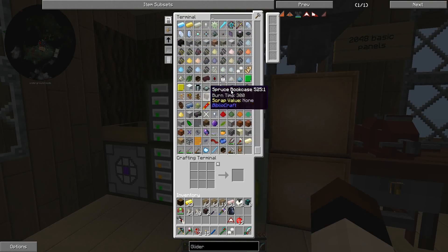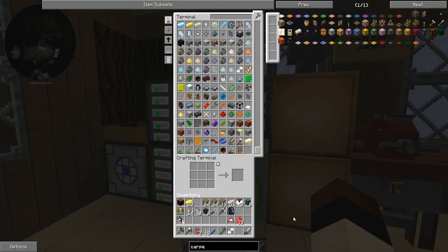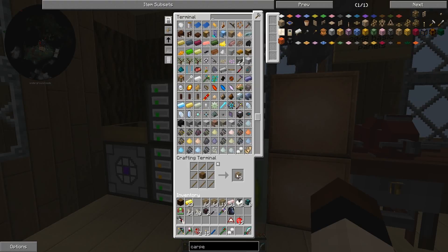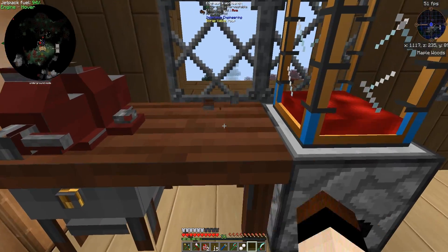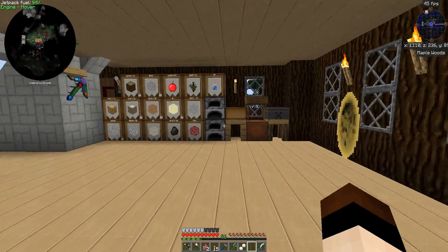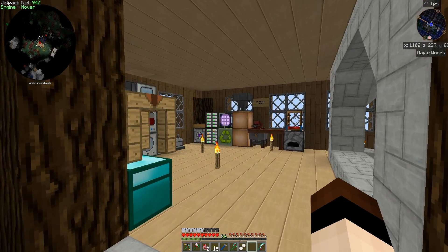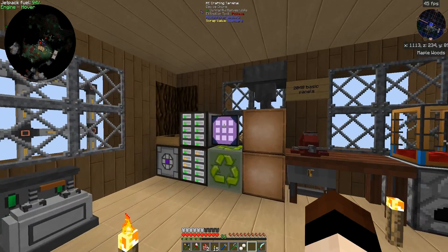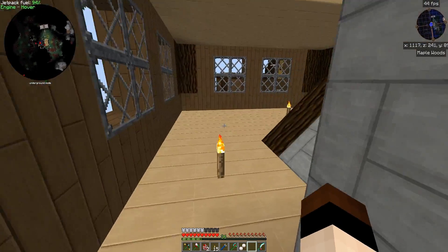Another cool aspect is you can craft pretty much anything from it. Say I need more carpenter's blocks — I just type 'carpenter,' click it, craft as many as I want, and dump it right back in. Very, very good for quick crafting recipes. That took a lot of work setting up, but it was very much worth it — I've dumped so much stuff in there I can't even touch it, and I've got room for a lot more.